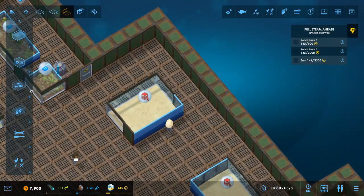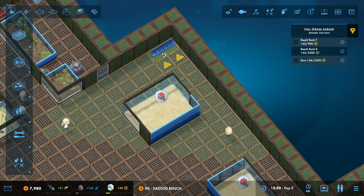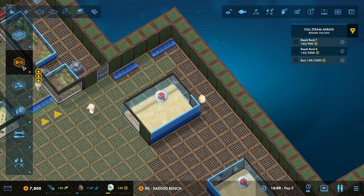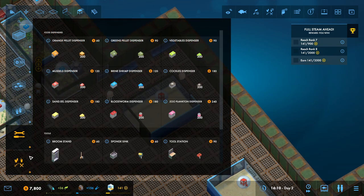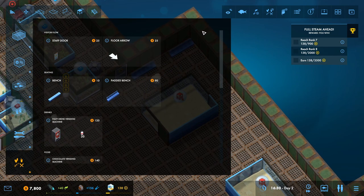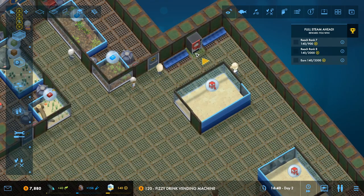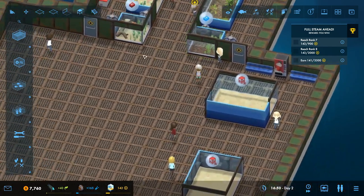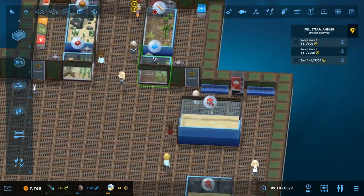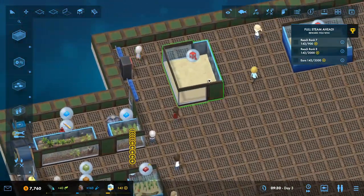We'll put some benches down here — actually, we'll do that now. Do the padded bench — only the best for the customers. And we'll whack a vending machine in there. Oh, we need some toilets as well — forgot about that. We'll put a vending machine there, and toilets can go somewhere. But we'll sort out this tank first — I want to see fish.